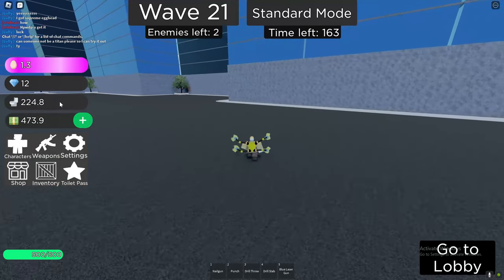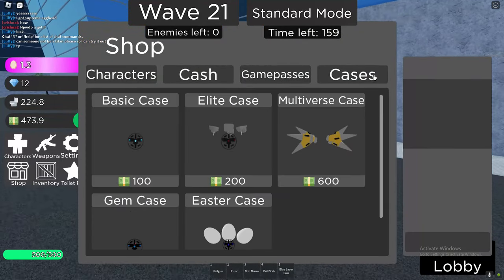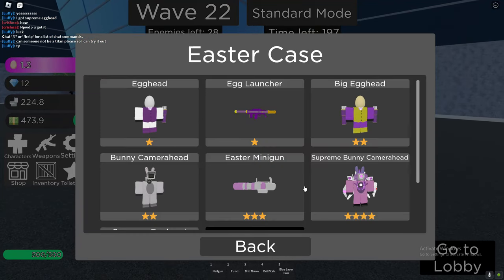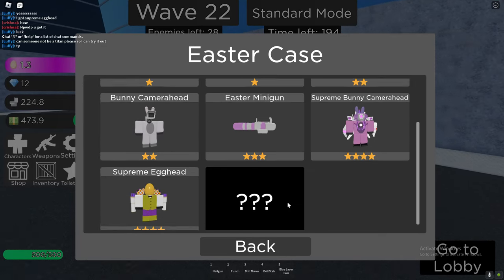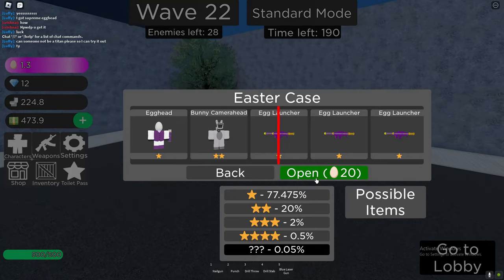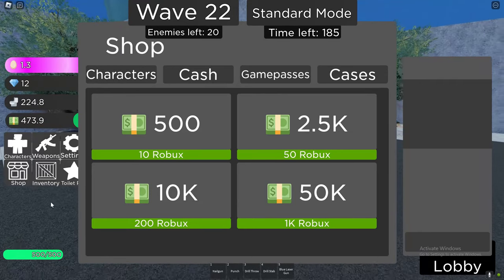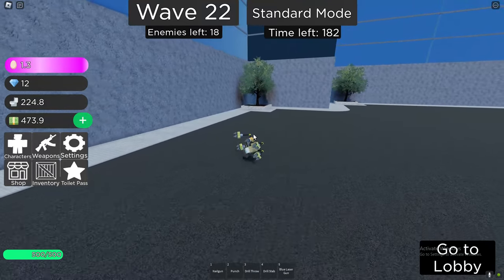Before I redeem, let's go to the shop cases. We've got an Easter case — possible items include the Supreme Egghead, which is pretty cool. Can I buy eggs with Robux? Nope, you can't. But yeah, we've got some codes to redeem.